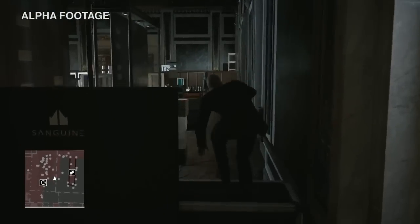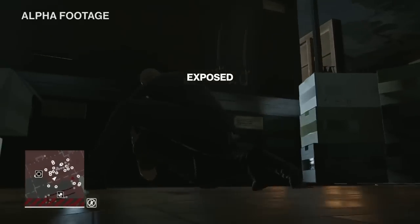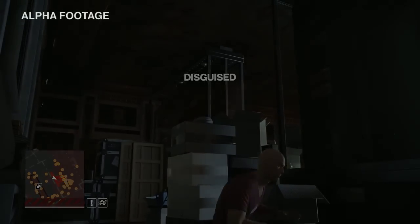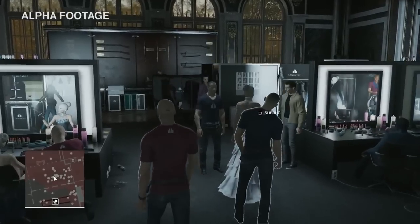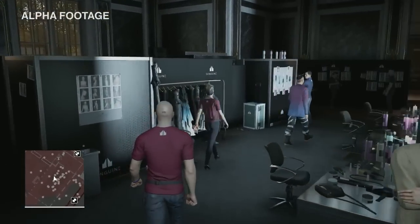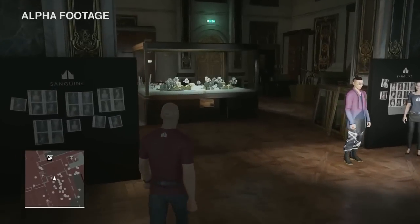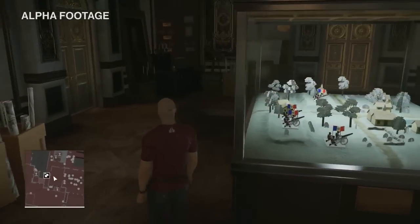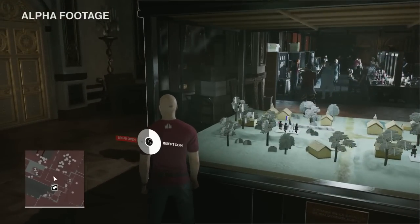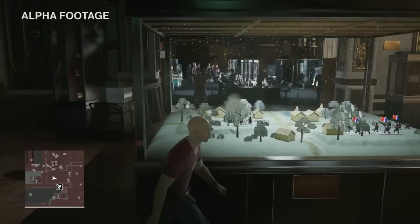I'm not allowed in the backstage area in my regular outfit, so we'll need a good disguise. This stylist outfit is perfect. As you have complete freedom of approach, there are numerous ways to take out this stylist. No matter what approach you choose, we always recommend hiding the body so as not to alert the guards. Now disguised as a stylist, I have access to different parts of the building — relatively free to walk around unless I do something illegal or get spotted by someone who can see through my disguise. Sato is clearly stressed out, and you can definitely use that to your advantage.